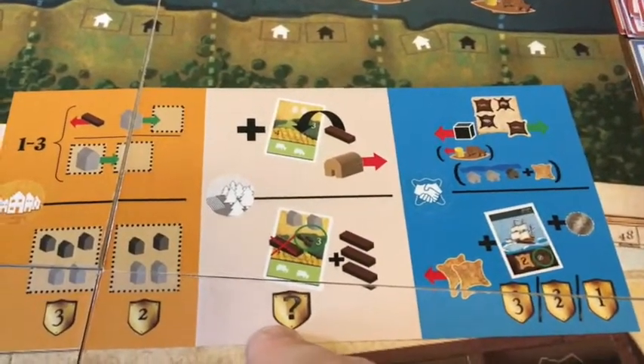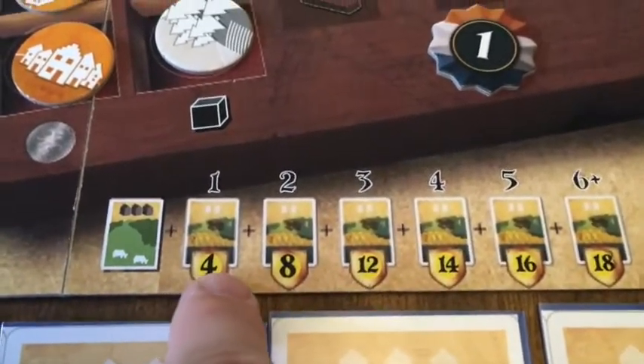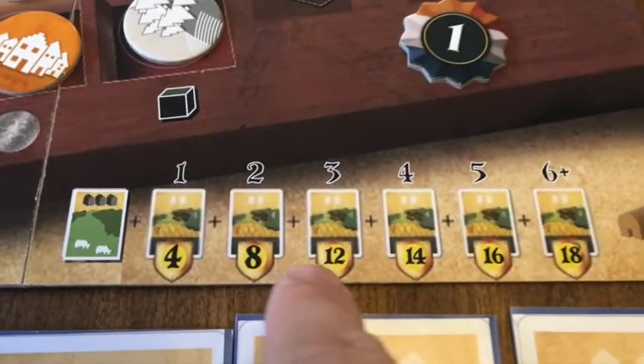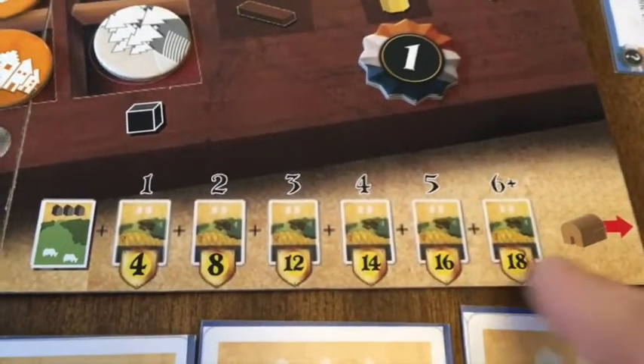You also get points, and that's been altered a bit — there are more points up front now. The first land card you clear gets you four points; the second gets eight; then twelve, fourteen, sixteen, and every one after that is eighteen. That's a little more balanced with the other areas of the game.